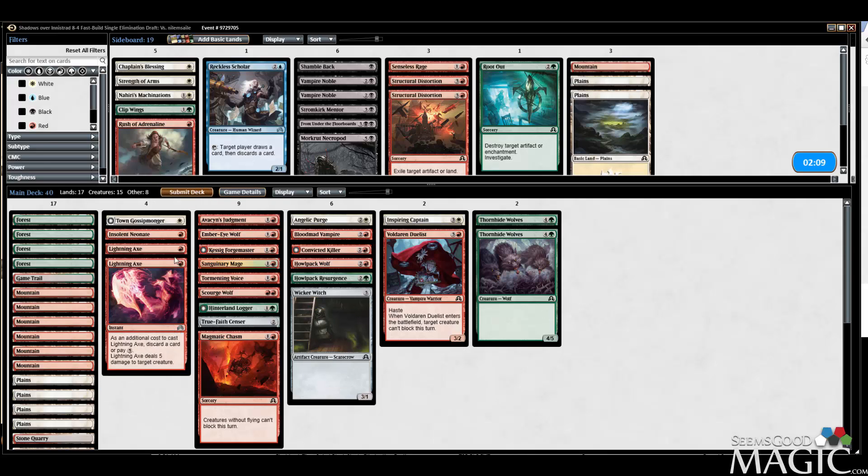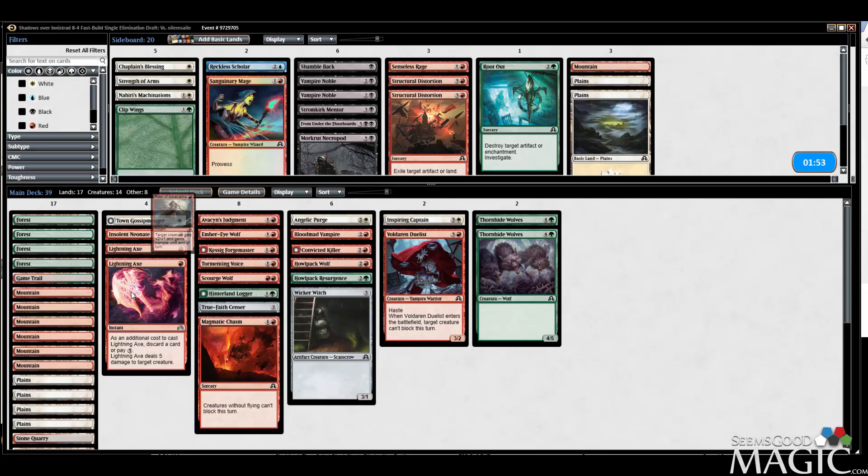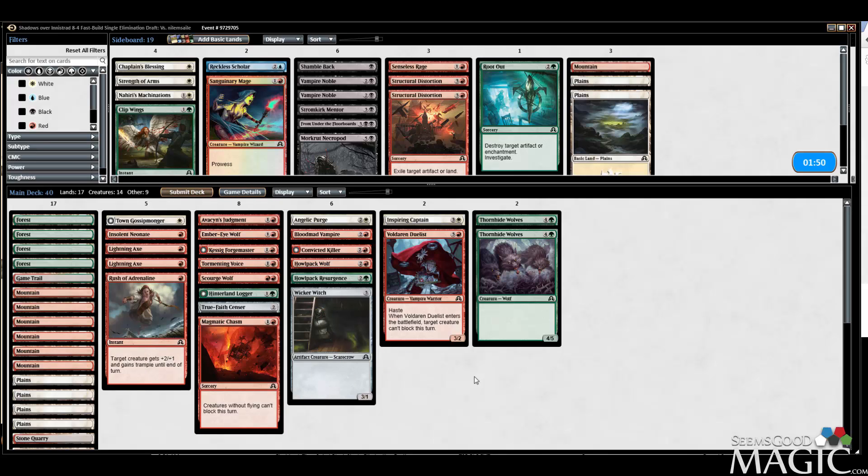We ditch the Rush. Kind of want to ditch the Sanguinary Mage too — maybe we can. Sanguinary Mage is pretty bad. Play the Rush — 14 creatures is a bit low, but Sanguinary Mage is just pretty bad.